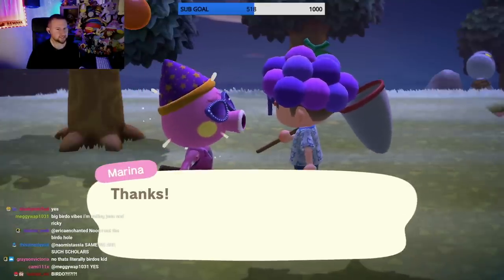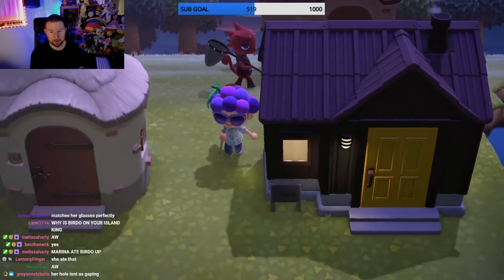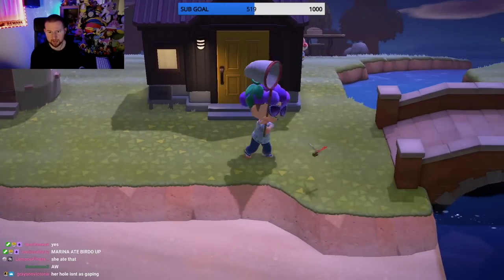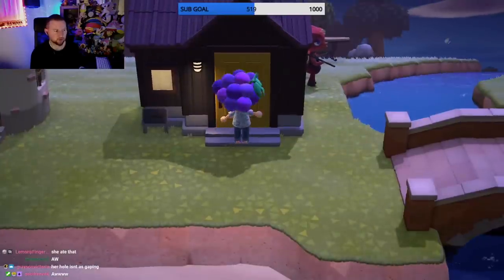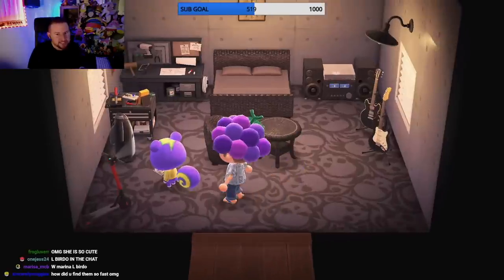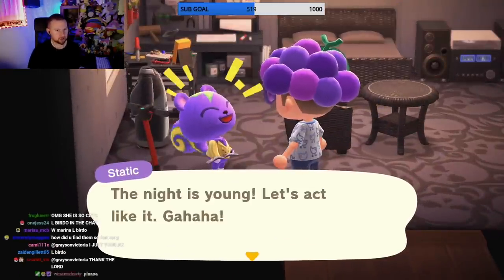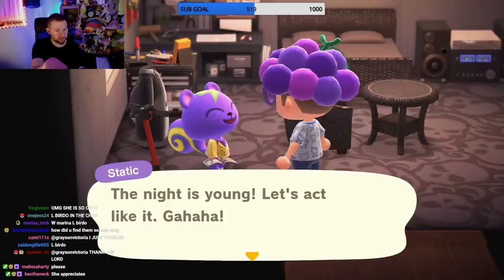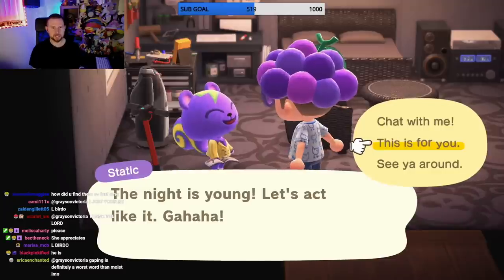How cute! Here's Static, he's another new one - I love Static. Let me catch this really quick. Static is so cool, it looks like a Pokemon. Here's Static - he's a rock star! I gave him that yellow vest he's wearing, isn't it cute?